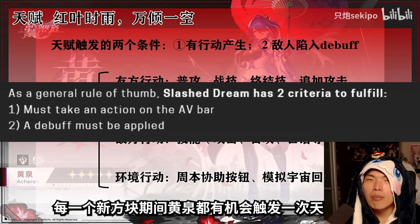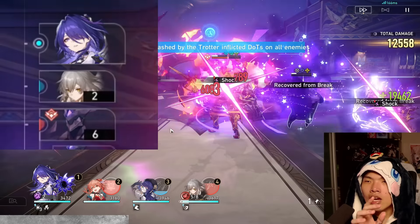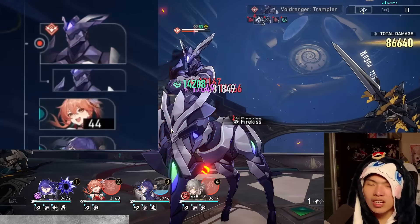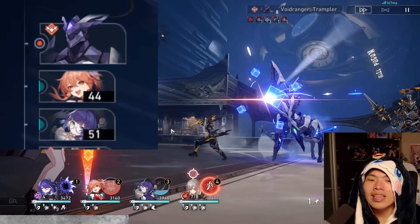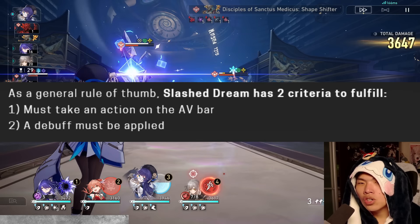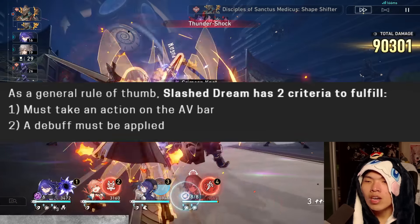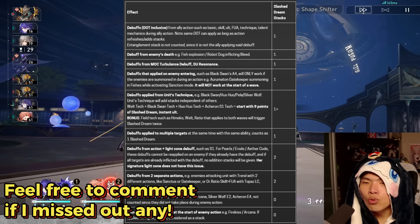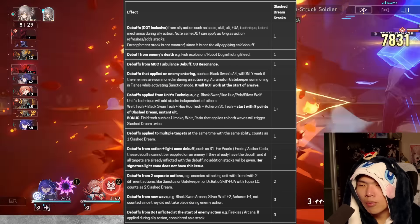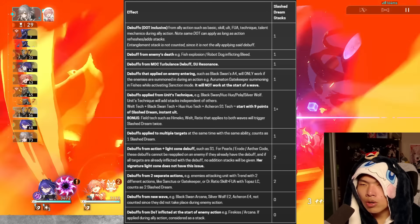As a general rule of thumb, Slash Dream has two criteria that both must be fulfilled for Acheron to gain an additional stack. Number one: it must take place during an action on the action value bar — when a character's icon appears on the bar, it has taken action. Number two: a debuff must be applied. As long as both criteria are fulfilled, Acheron will gain Slash Dreams.